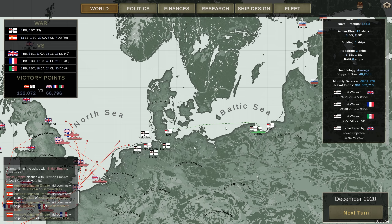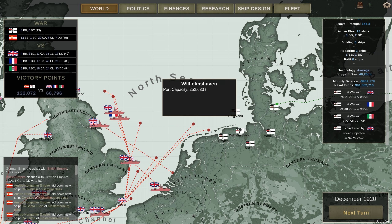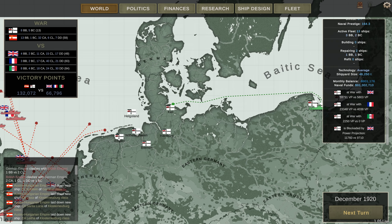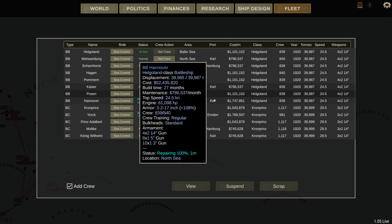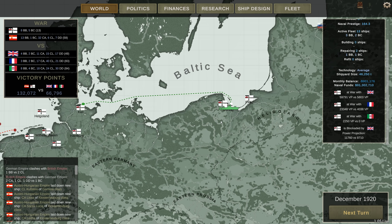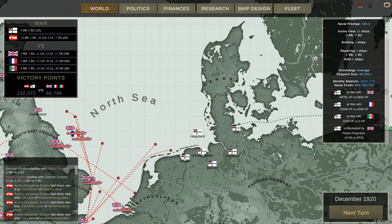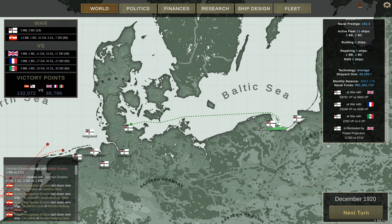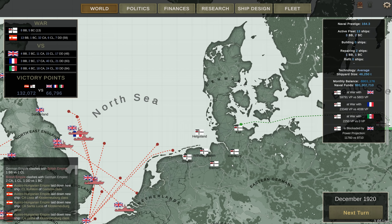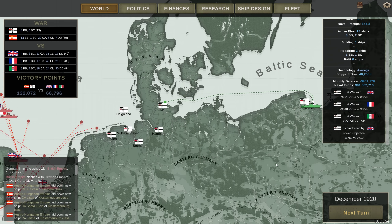I wish there was a way of seeing which ports can repair your ships — they built these all over here. I kind of think 'oh, that's the home port, that's where they'll go back to.' If you look at the fleet tab it does say Kiel, and it's like 'no — don't go to Kiel, just repair over here.' It would be really cool to see where you can repair your ships and why your ships are going all the way back. Also a notification saying 'your ship is no longer where you had it stationed' — that would be a nice quality of life thing.